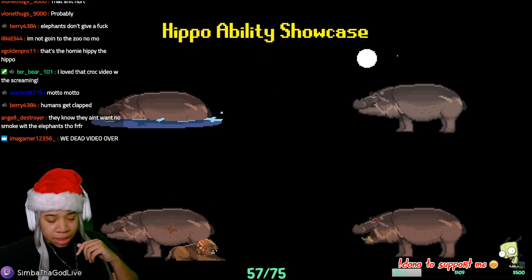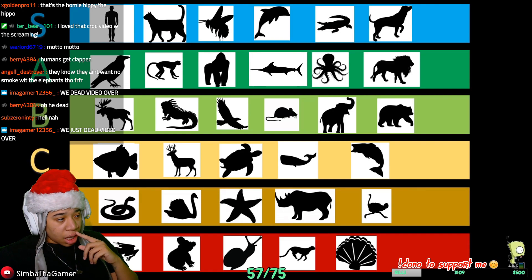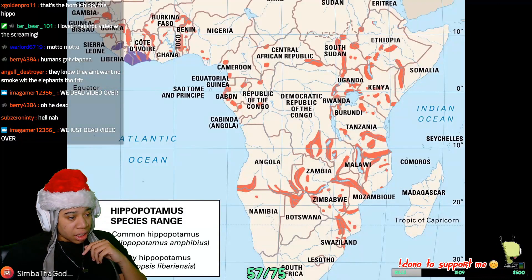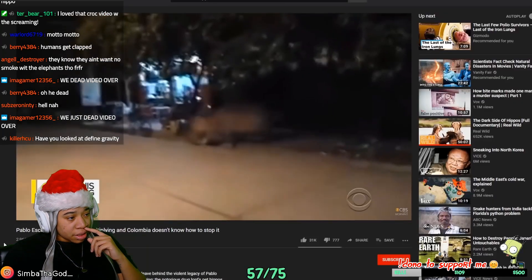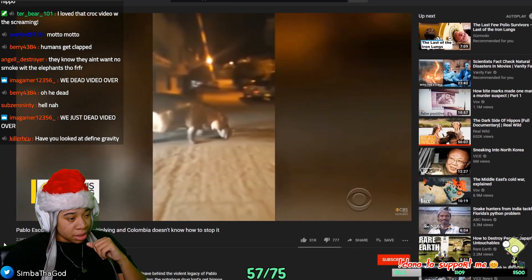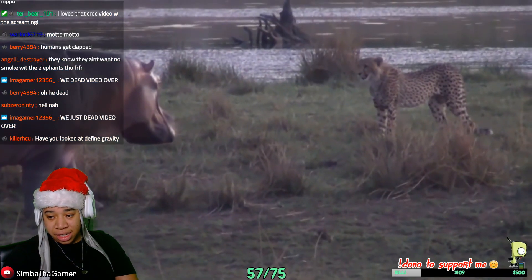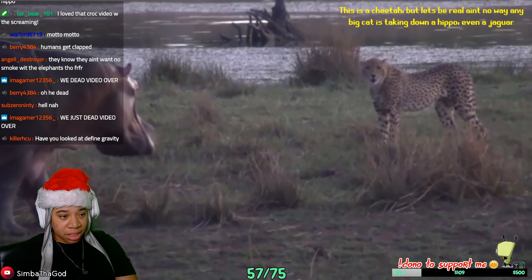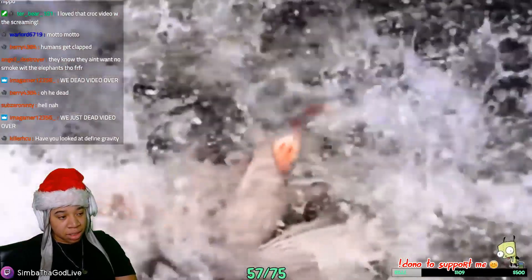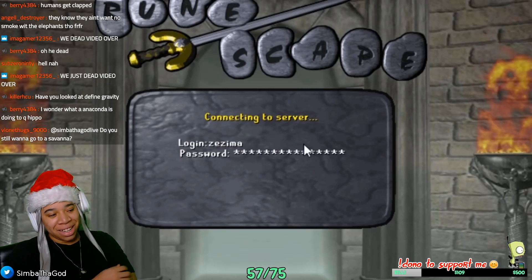Considering how they're basically unstoppable tanks that managed to spec into an excellent semi-aquatic playstyle without sacrificing any land-based abilities, it's tough to argue that they're anything but S-tier. They usually control any rivers or lakes they're in, being even more dominant than crocodiles. While currently the vast majority of the hippo player base is in the African server, a few have recently broken into the South American meta. It takes them 243 days to be born, so it'll be a while before we can assess their viability there — though the piranha player base might give them a hard time.